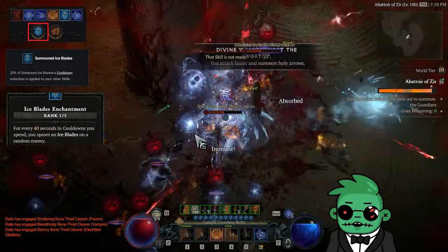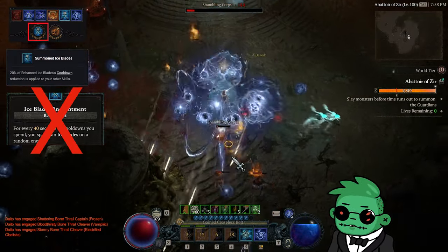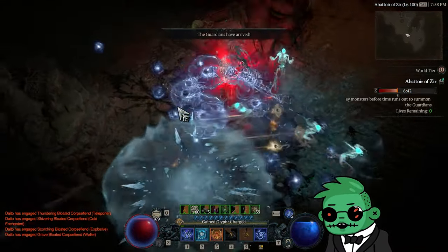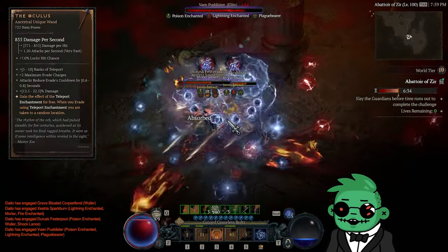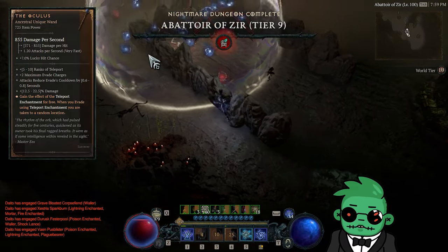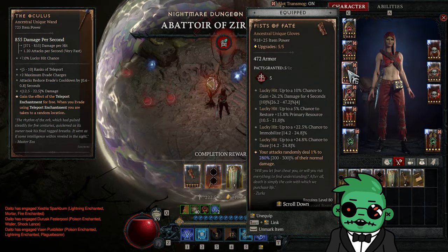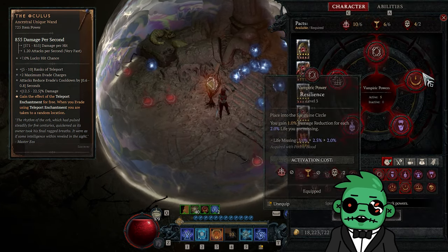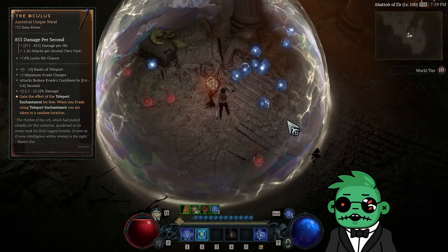If you've seen some of our previous videos, you know we hate Ice Blades — they're slow, they do crappy damage, and they don't chill enough targets. So what did we use instead to ensure we have 100% uptime on our barrier? That's right fam, the Oculus is back baby! Not only does the Oculus give us 15 ranks to our teleport skill and drastically reduce its cooldown, it also turns our dodge into a teleport. So if you ever find yourself without a cooldown, simply dodge to refresh your barrier and be on your merry killing way.